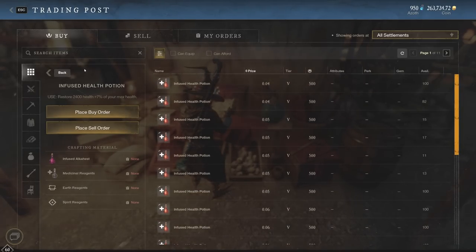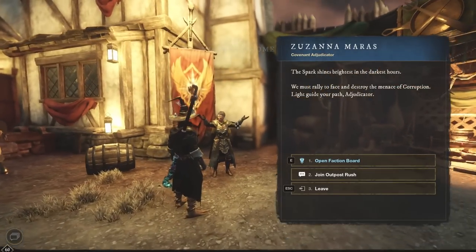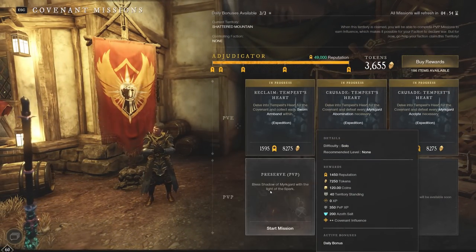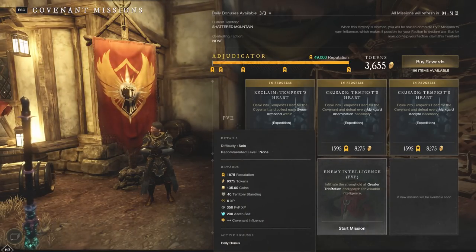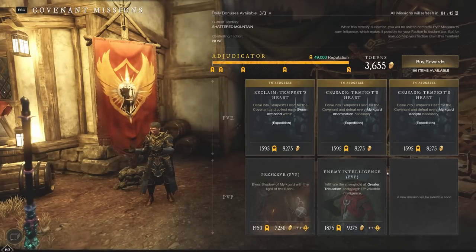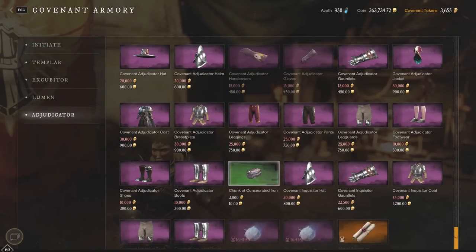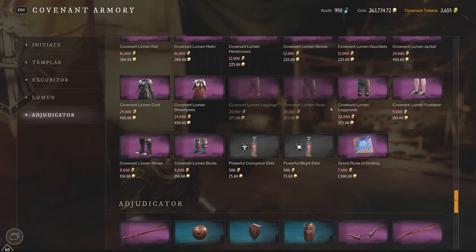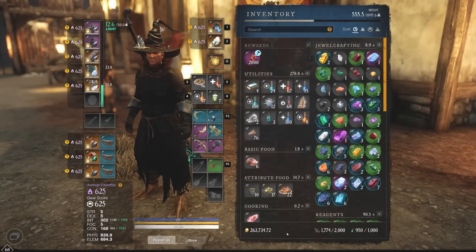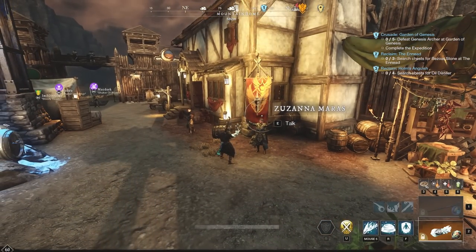I also want to talk about the free faction missions — this is daily gold you should definitely take advantage of. Go to your faction rep and you can see that you have three daily bonuses available. You can get 120 coins, 135 coins, and another 120 coins — so you can actually get about 500 gold from your faction rep per day. And if you use your faction tokens to buy things like runes of holding or chunks of concentrated iron and sell them on the market, there's even more gold to be made. Make sure you're doing your three dailies per day. Right now I'm at 263K gold but I continue to do dailies every day.